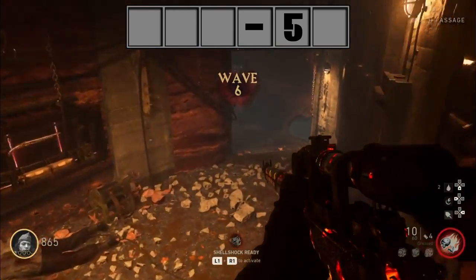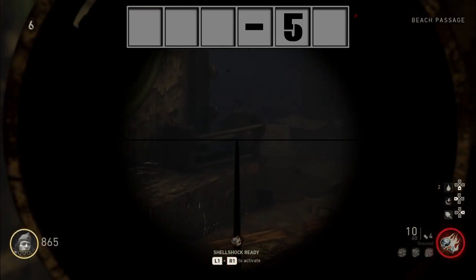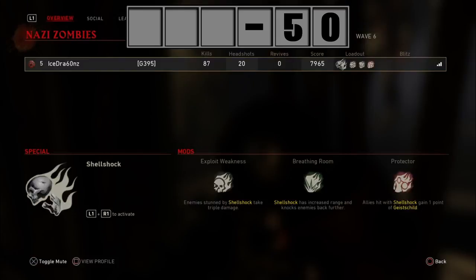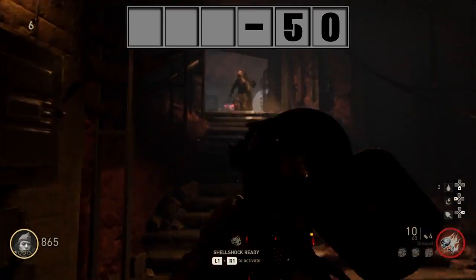The next enigma machine is sitting right on this curb, right where you find Dr. Straub. That enigma machine actually says zero, and it's to the right of five from the first enigma machine that we saw. So in the sequence, as you see on screen, we put zero next to the five on the right.